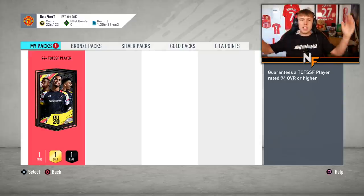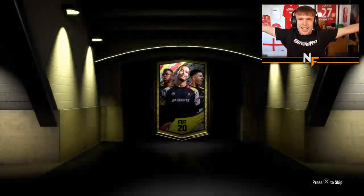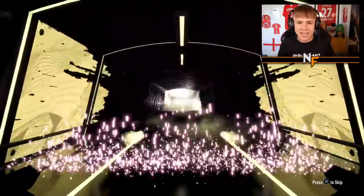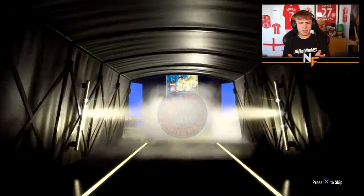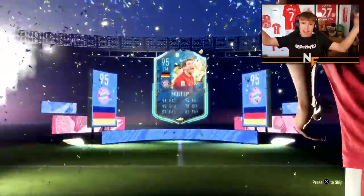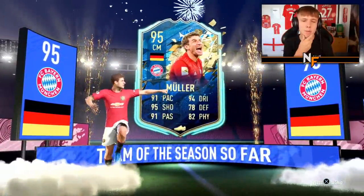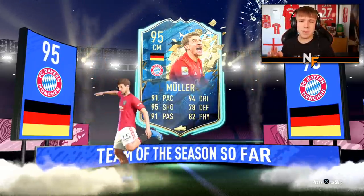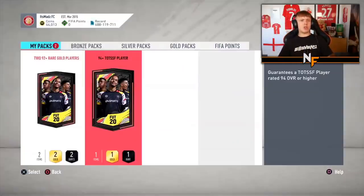Alright boys, repeatable 94 plus Team in Season packs - let's see what we can get. Kicking off with one of my accounts - can it be anything good? Probably not, but you never know, never say never. It's Muller - Thomas Muller. Would have preferred Cruz because Cruz is higher rated, but a 95 Muller, he's not that bad. It's a small dub, maybe a minuscule dub, but hopefully we see better.